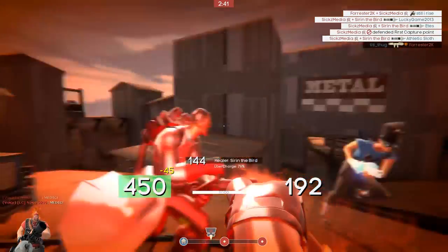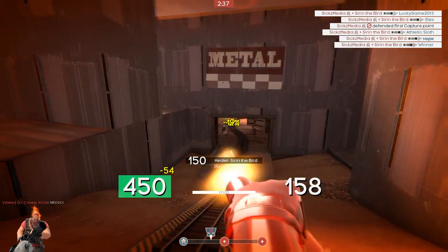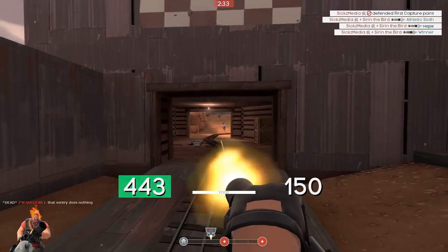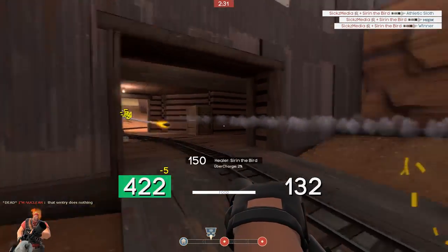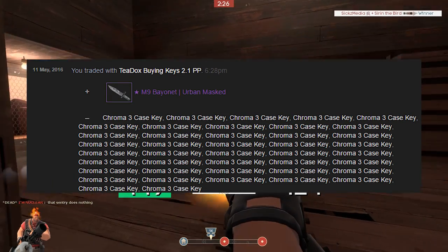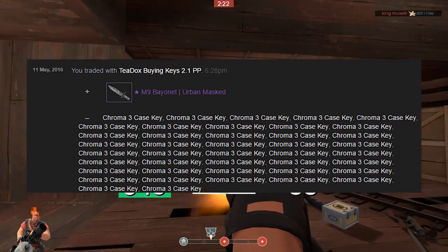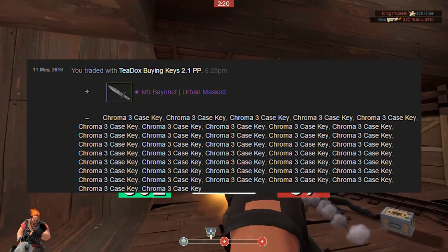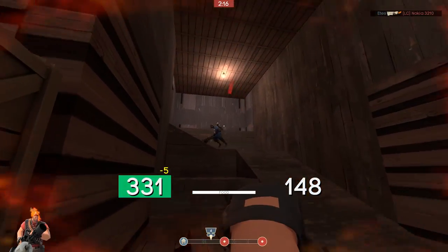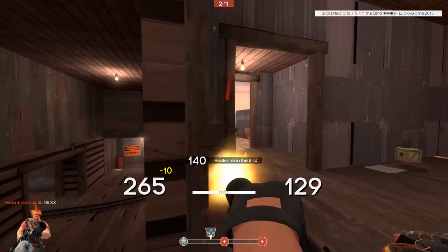In the next trade, I sold 42 keys pure for an M9 Urban Masked with minimal wear, worth around 50 plus keys - so about 8 keys profit for free. I'm including this because I'm likely going to switch all these CS:GO items back to TF2 items very soon anyway. I still had 43 keys left after that.